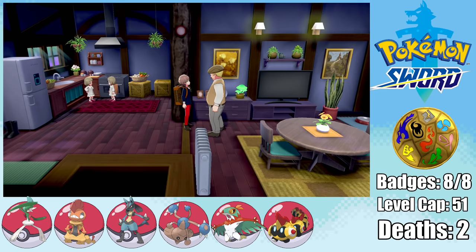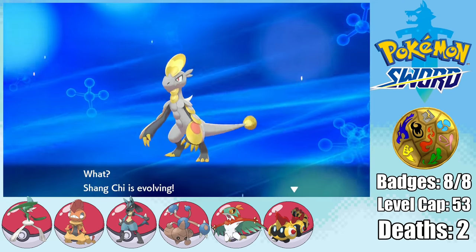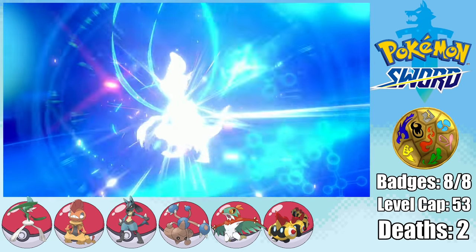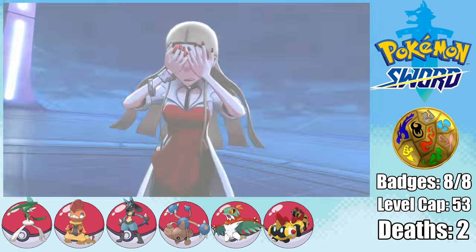Anyway, I make my way back to Ballonlea to pick up the Choice Scarf. And then after beating Macro Cosmos Elijah, Hakamo-oh finally evolves into the sweet, sweet Kommo-oh. We then have to witness Oleana's mental breakdown as she challenges us to a battle.